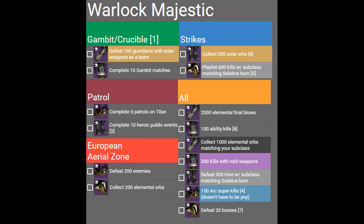For Gambit or Crucible on the Majestic set, you can defeat 100 Guardians with Solar Weapons as a team. This would be easier in Crucible with a fireteam of like-minded Warlocks. Hard Light or Summoner could be a good choice. The Gambit matches are usually quicker in Prime, but then you can't do the 1000 Elemental Orbs matching your subclass in the All category, so I'd probably do Gambit last.